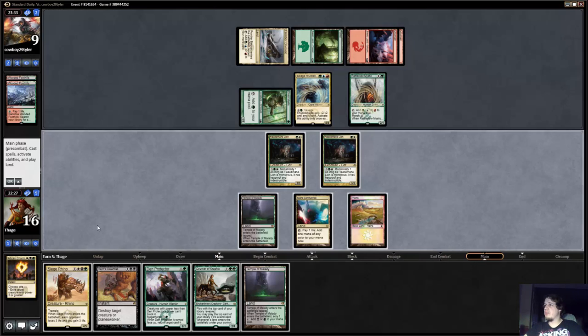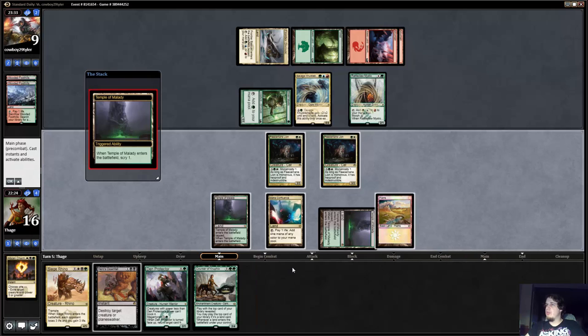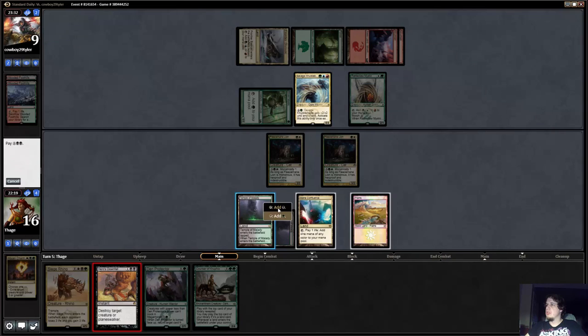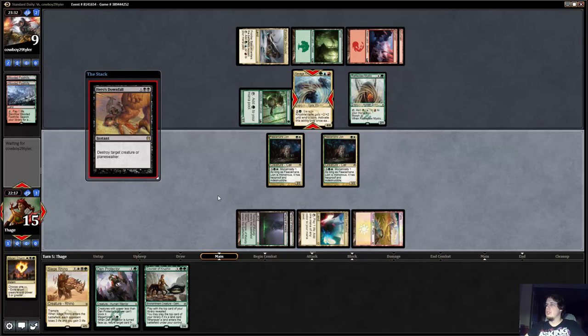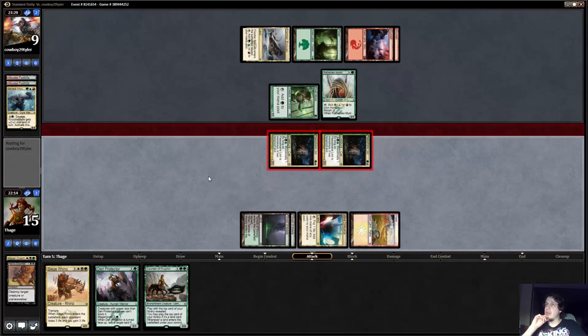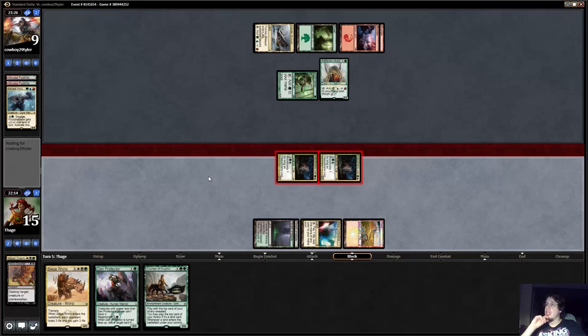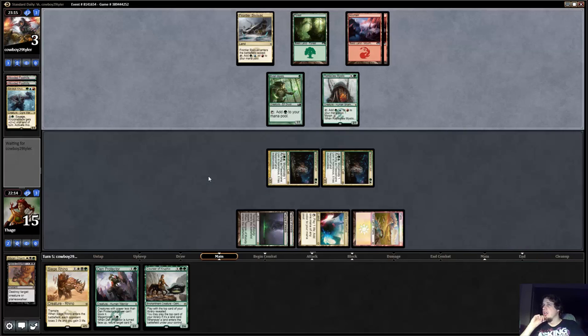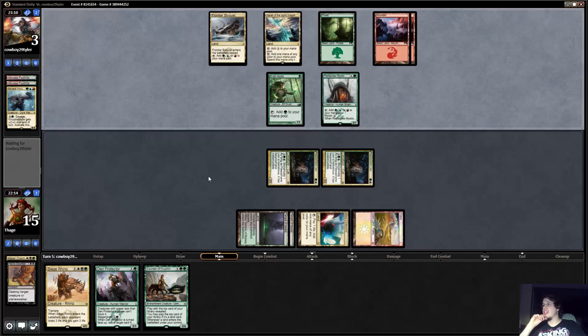Savage Knuckleblade is not a Stormbreath Dragon but it's definitely something we can just kill and keep attacking — can't really go wrong with another Hero's Downfall. This is why I like the Lions in this type of deck: you get to play it before you start killing their stuff, so you're actually putting them on a clock. Now he's down to three life because he doesn't want to chump with Rattleclaw Mystic. This is kind of the nut draw from my side — just two Lions and a bunch of removal.